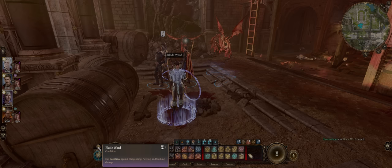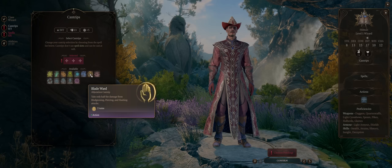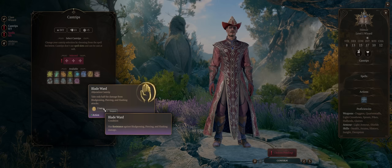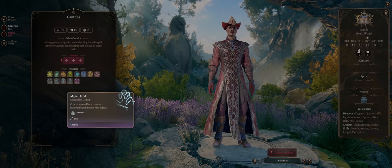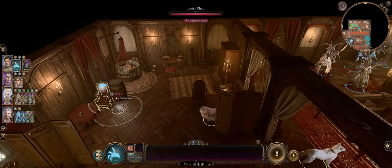Blade Ward resists bludgeoning, piercing, and slashing — no matter if it's enchanted or not. Taking half damage is amazing for a cleric that wants to tank. You can pre-buff with it, but the duration is rather short at 2 turns, so ideally cast it during battle. Because it's 2 turns though, at least you won't have to recast it on every single turn. Mage Hand can be useful too for object manipulation, especially if you want to steal items or move heavier objects.